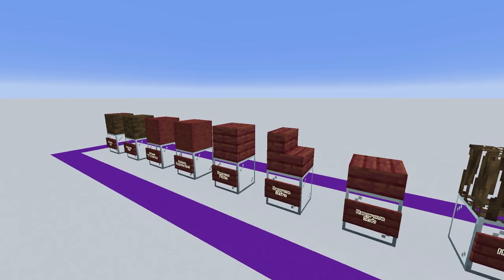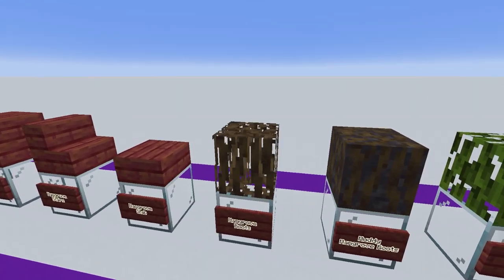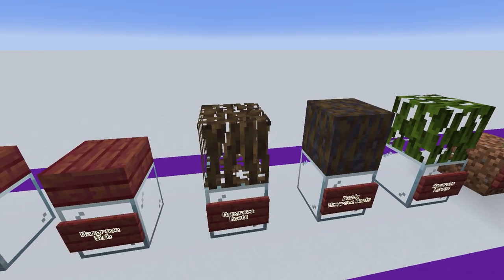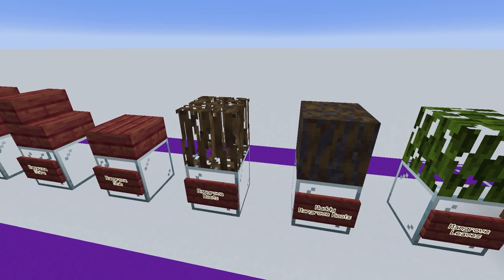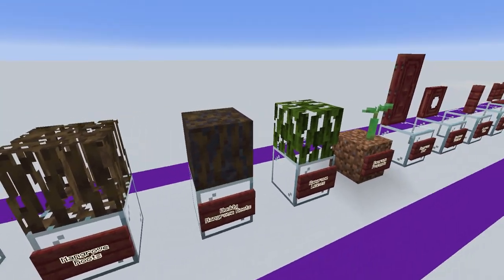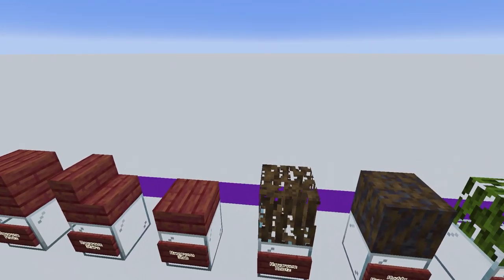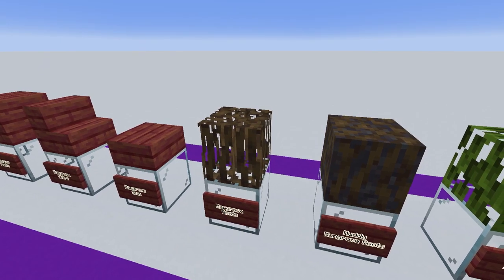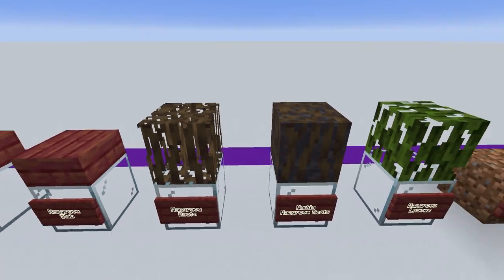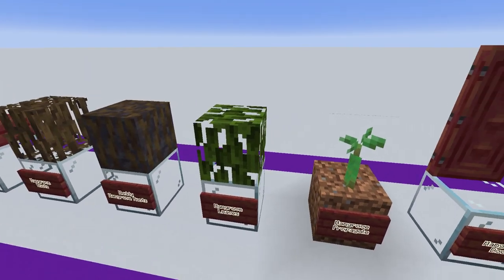This comes in the plank, stair, and slab variety. We've also got these really interesting new mangrove roots, which also come with a muddy mangrove root variety to link them to the ground. These are interesting because they're the first non-leaf block that has this kind of transparency, so this could be used for something like a dead tree just to give a slightly different look from the regular leaves.